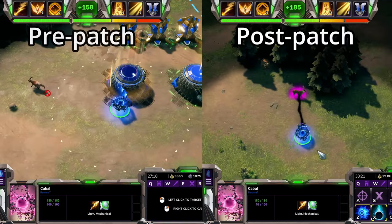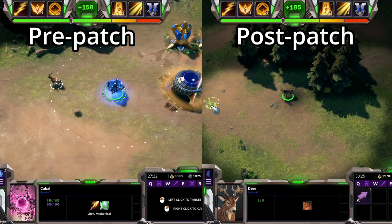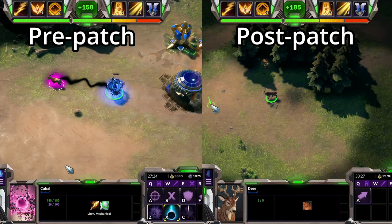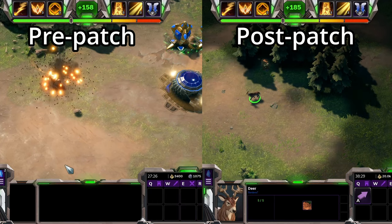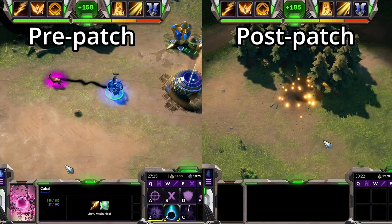My favourite ability in the game, Mind Shackle, has got buffs across the board. Its energy cost has been decreased from 75 to 50. Its cooldown should it fail to go off has been decreased from 60 to 20. And its slop range has been increased from 1 to 5.